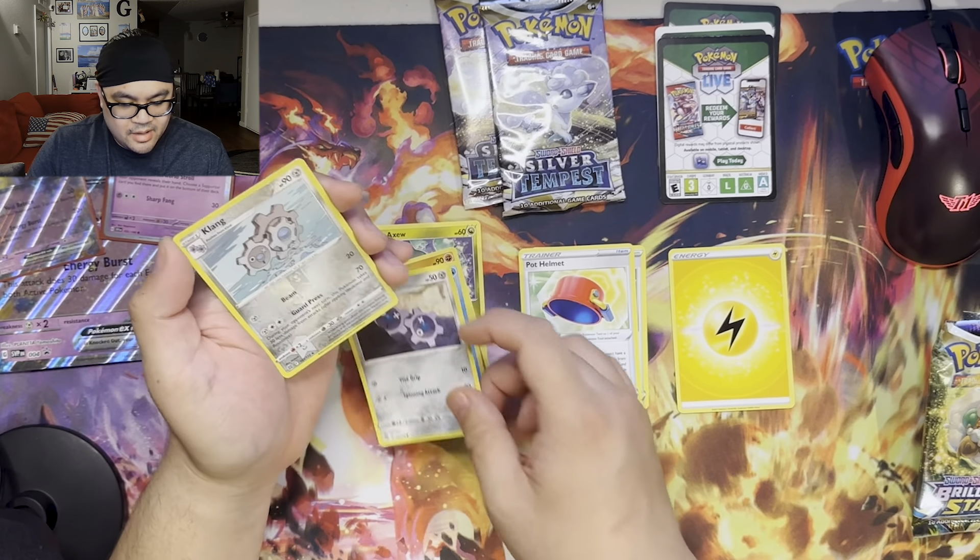Brilliant Stars is next — this is where the trainer galleries kick off, and I'm always excited whether we get a black QR code or a white QR code because you never know what you're going to get. We have our Energy, Collapse Stadium, Luxio, Pop Helmet, Ball Guy, Axew, Nosepass, Snom, Klink, Klinklang — cool to have them back right behind each other — Reverse Holo, and Grimmsnarl. Nothing too big here, but that's okay.